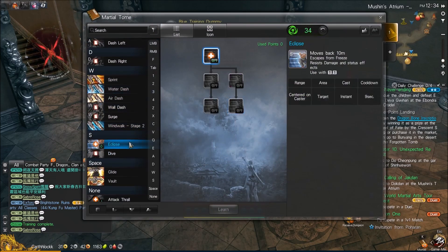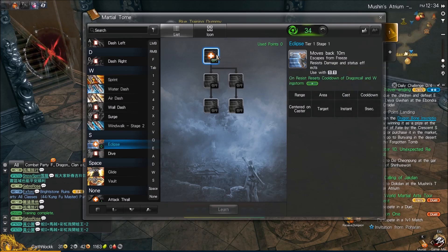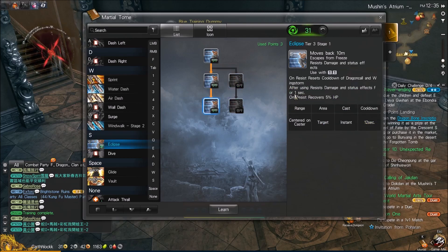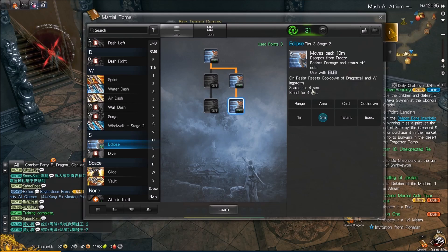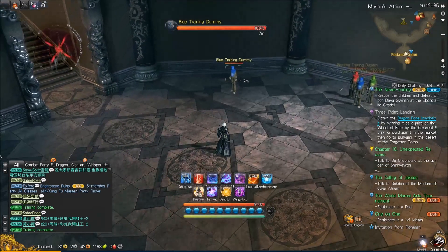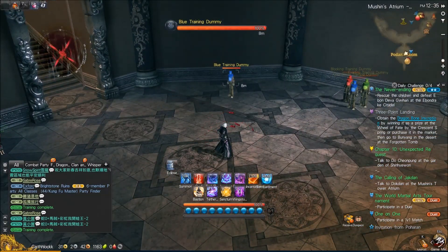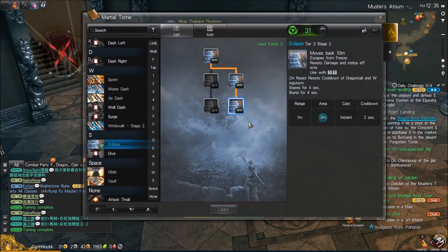Before we move on to pet abilities, let's take a look at Eclipse, which is our backstep. Similar to the Summoner's, it moves you back 10 meters, escapes from freeze, and resists damage status effects. We can tier it up: on resist, it resets the cooldown of Dragon Call (R4) and Wingstorm (RV) — pretty nice. We can recover HP, and after use, resist damage and status effects for one full second. Down the right side, we can also get a snare for four seconds and brand the target for four seconds. It looks pretty cool — a little bit of a teleport, and you can see there's a snare circle that'll also brand the enemies around you.